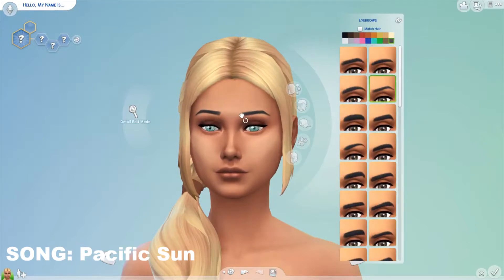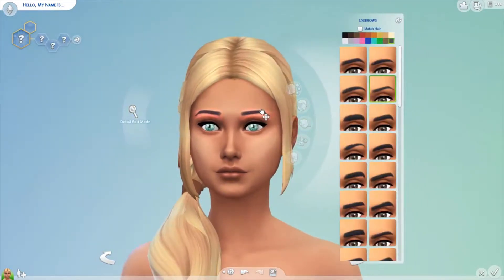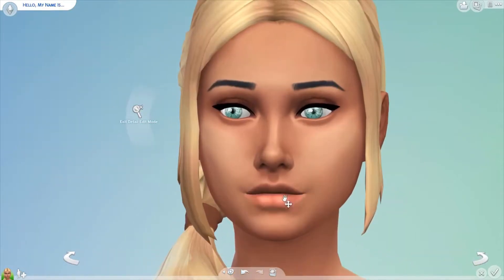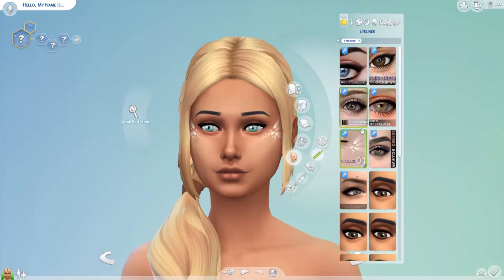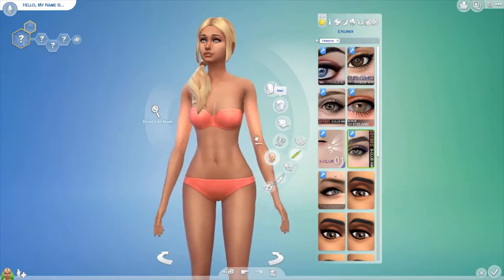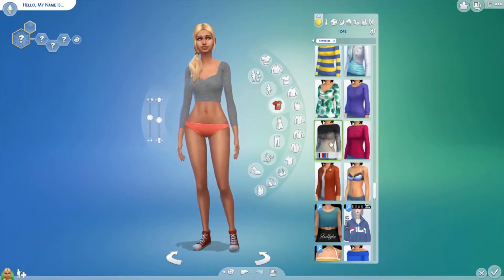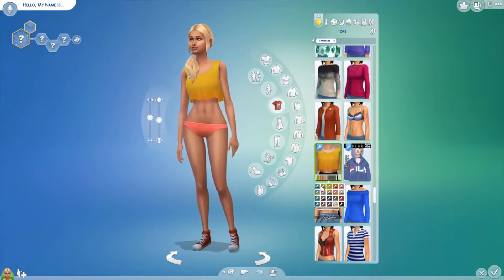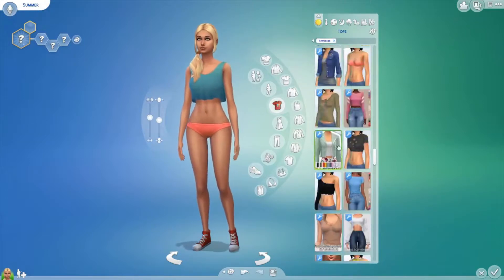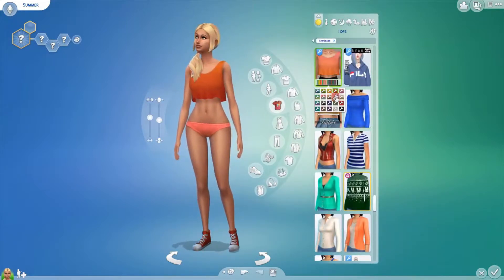I made her the typical beach girl blonde hair. I also changed her haircut a bit later — that does not look as good as I thought it was when I started. I'm trying out some makeup, and I also can't get my eyelashes to work, so I just have to deal with the eyeliner eyelashes that I downloaded. Things suck, and that happens. So I named the Sim Summer, and I'll be back once something interesting happens.